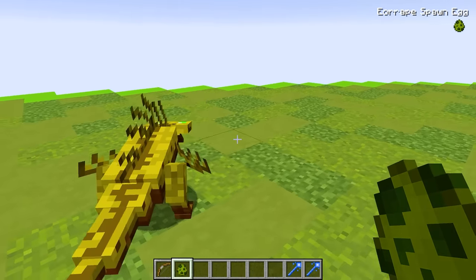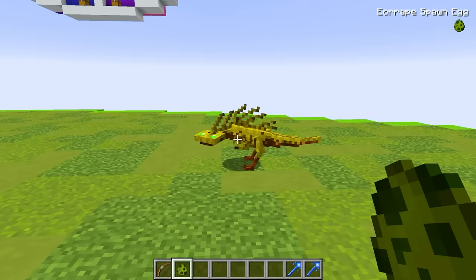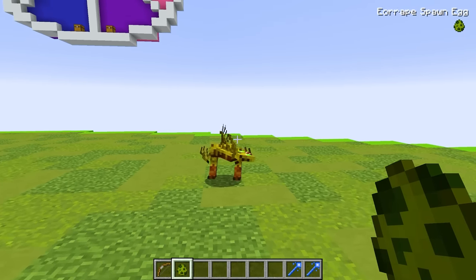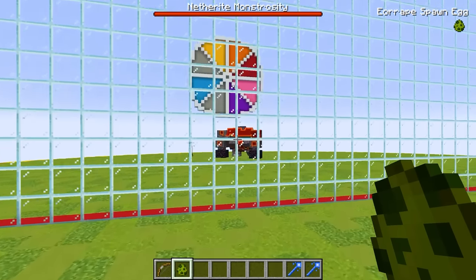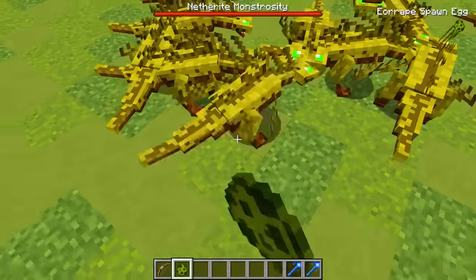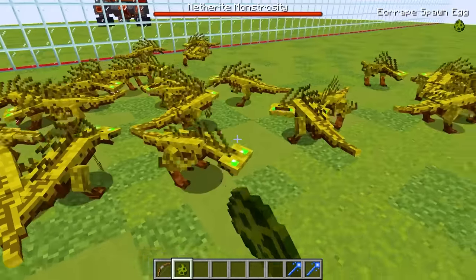This is actually pretty cool — it looks like we got some sort of chicken monster. But wait, this thing is so small. How are we ever gonna defeat the netherite monstrosity? I mean, that thing is just huge compared to these tiny little creatures. We can spawn in a bunch of these guys though. Are we missing anything? There is no way this is the only spawn egg we got.